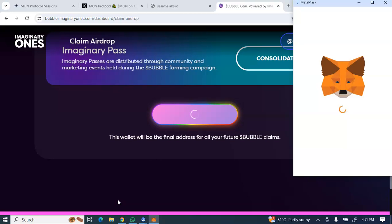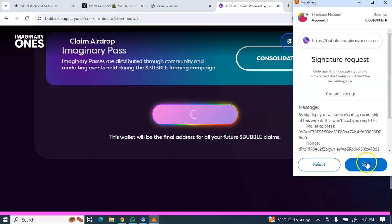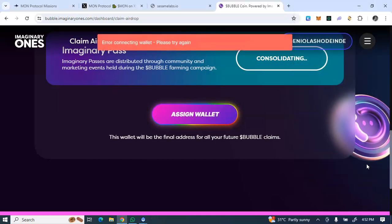That's all about the Bubble Imaginary Ones airdrop — assign your wallet and await claiming. Use Mises browser, a PC, or Kiwi browser for a smooth connection, and make sure your network is strong. Don't forget to hit the subscribe button and turn on your notification bell so you're notified whenever I upload a video.